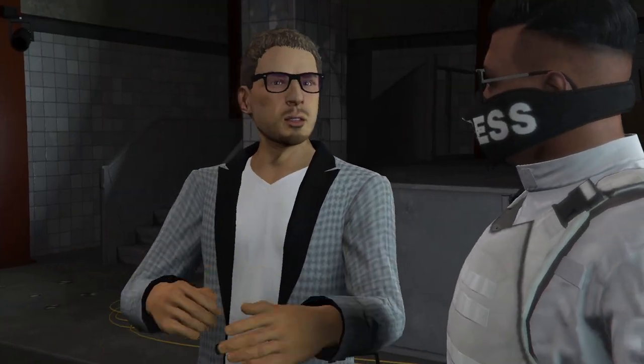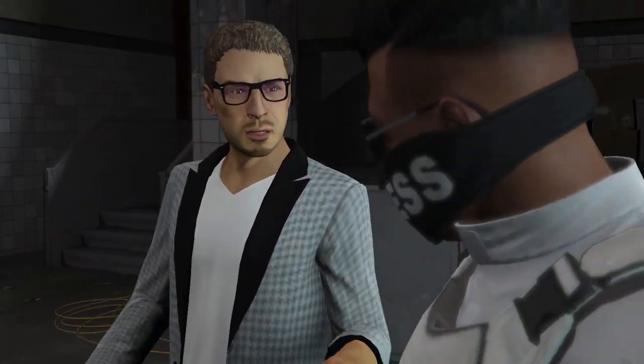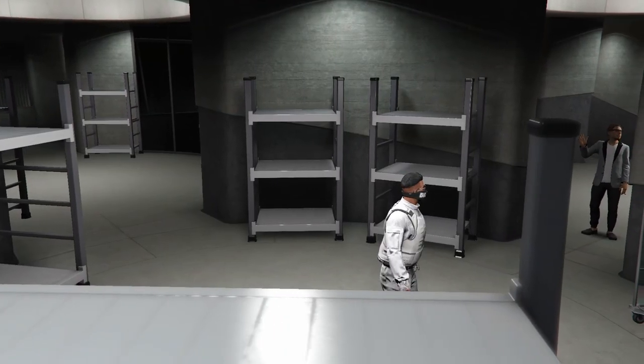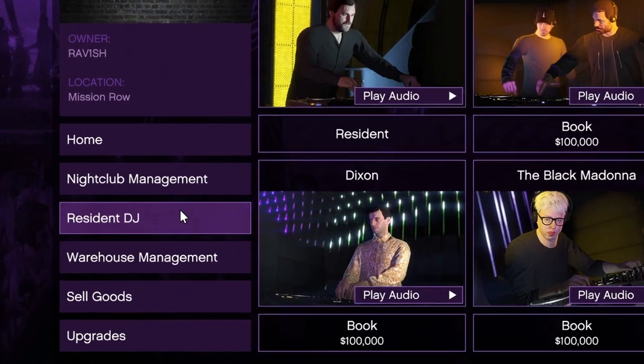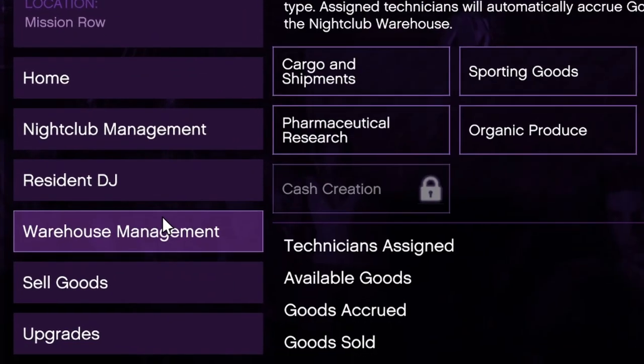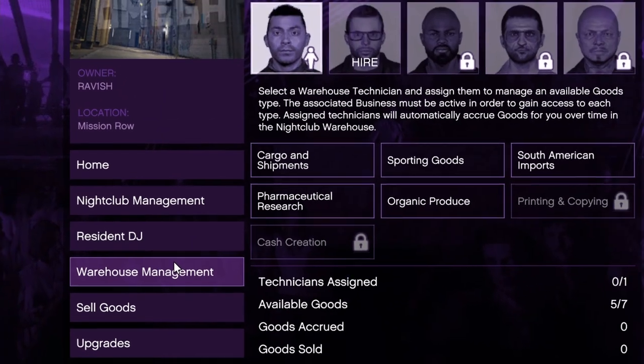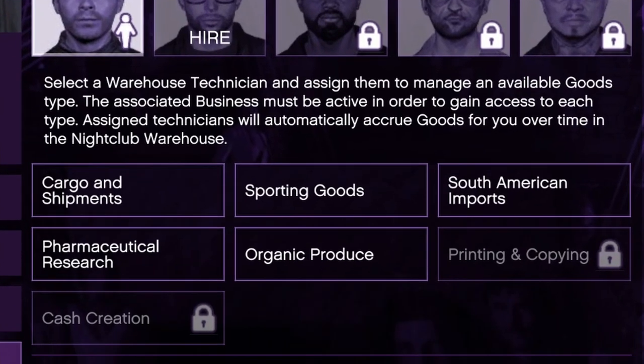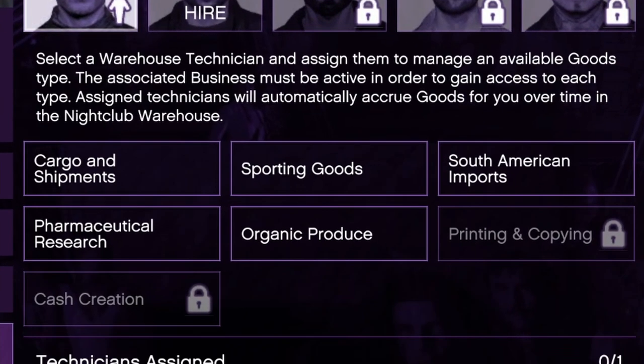This is where the second way of making money with the nightclub starts — the technicians. In your nightclub you have an underground warehouse. Go to your laptop and choose 'Warehouse Management' to see all the technicians. These technicians will passively collect goods and deliver them to your warehouse. In total there are 7 goods available.